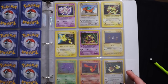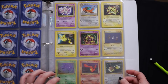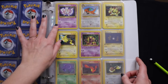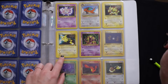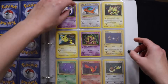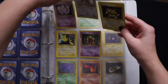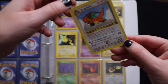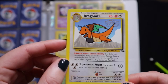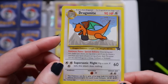Now these are promo cards from Pokemon the first movie. So we have Mewtwo, Dragonite, Electabuzz, Pikachu, and Mewtwo. I'm actually going to take out the Dragonite — I love this one. Because he has like a little backpack. It's so cute.